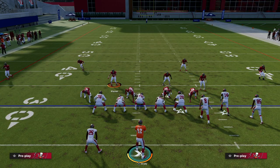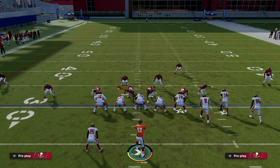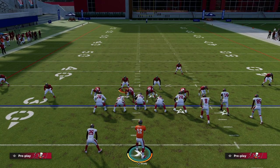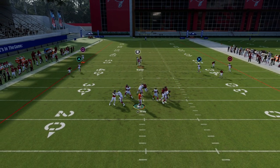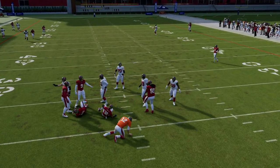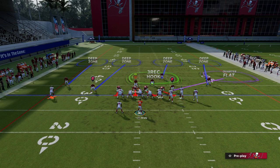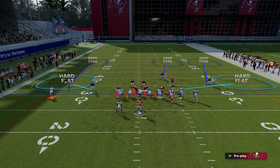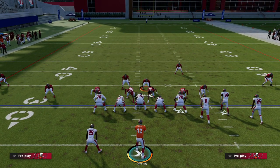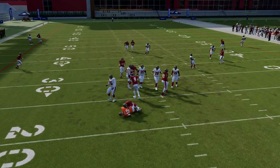We can also blitz from the linebacker position — blitz Edwards off the edge and run the same hard flats underneath. The beauty is they won't be able to throw a corner route or a flat route; they'll have to throw over the middle where your user is. If they go to verticals, watch for the crosser and get there. You can really adapt this coverage to whatever they're trying to do — as long as you have the quarters, that's the primary thing you need.